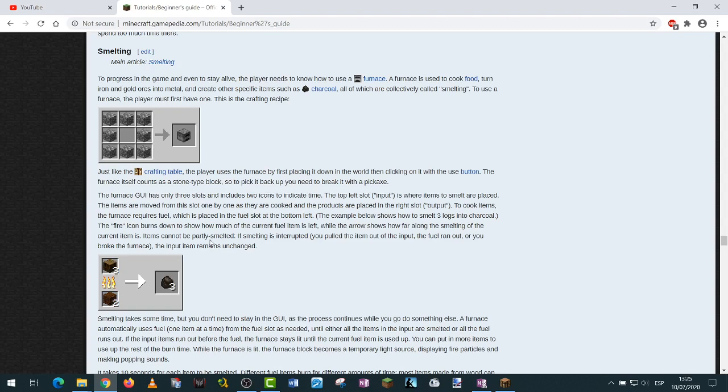I need cobblestone to make a furnace. Smelting uses a furnace to cook food, turn iron and gold ores into metal, and create items like charcoal. We use planks with a dark oak log — burn the oak log to make charcoal. So let's do cobblestone on the crafting table.